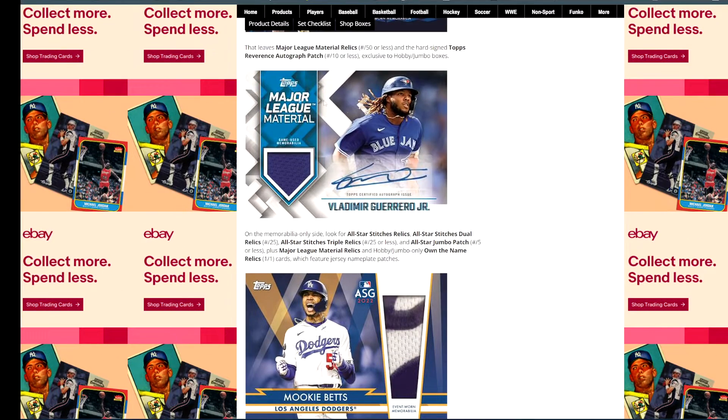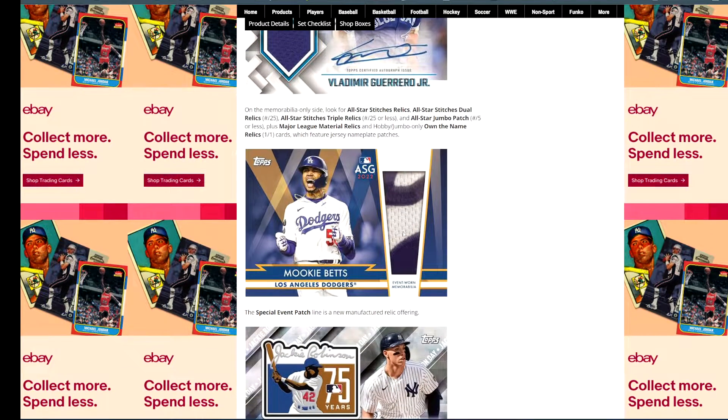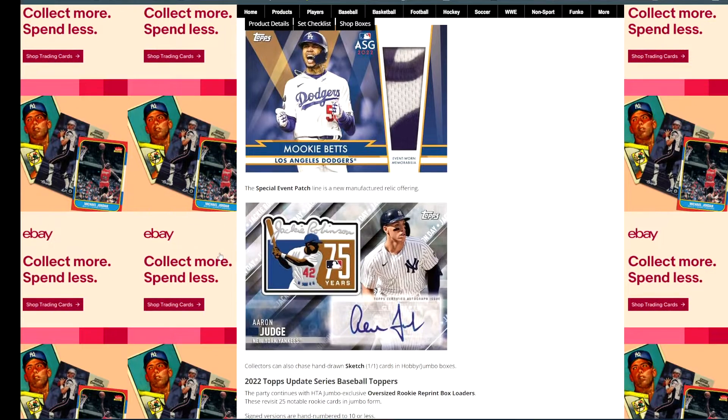Here is the normal Major League Materials auto — still not an easy pull, it is limited to 50 or less. There's a Reverence auto patch, 10 or less. This talks more about the stitches, Own the Name relics. Here's the All-Star Jumbo Patch — All-Star Game big patch, really nice. Again, five or less — you're not pulling that. If you pull that, you got super lucky. That's probably like one in every 10 cases, if that.